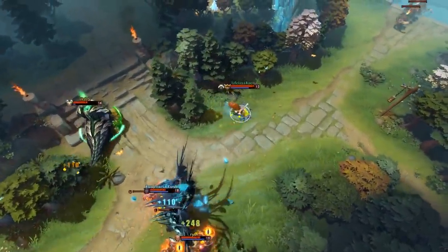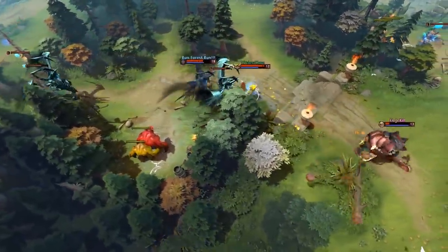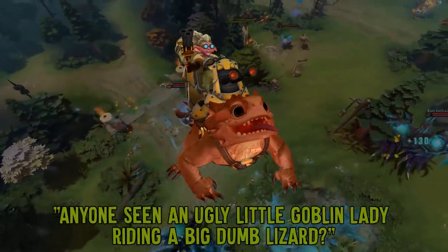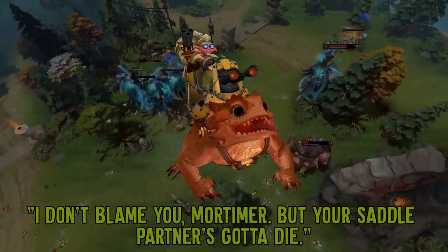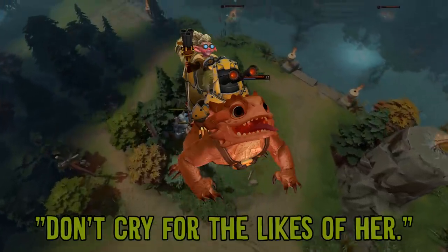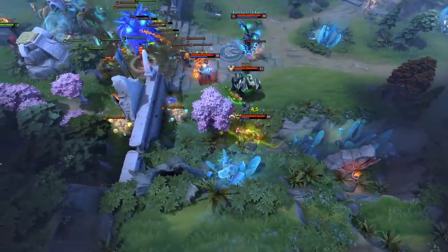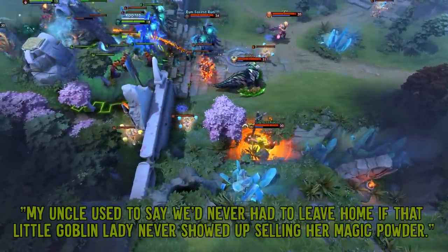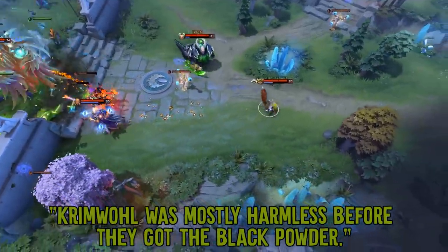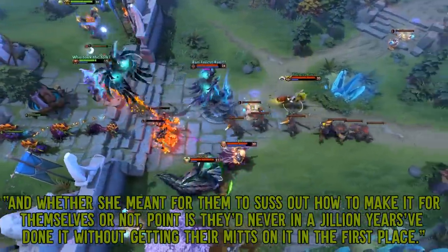This leads us to her relationship with Snapfire. Of all the heroes in the game, Hoodwink's only significant connection is with Beatrice, and it's a hostile one. She even has a special line that plays at the beginning of the game that triggers for everyone except Snapfire. The reason for her scorn can be found in one of her eight monologues: "My uncle used to say we'd never have had to leave home if that little goblin lady never showed up selling her magic powder. Crimwall was mostly harmless before they got the black powder, and whether she meant for them to figure out how to make it for themselves or not — point is, they'd never in a jillion years have done it without getting their mitts on it in the first place."